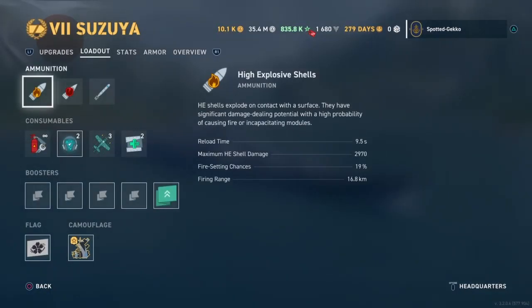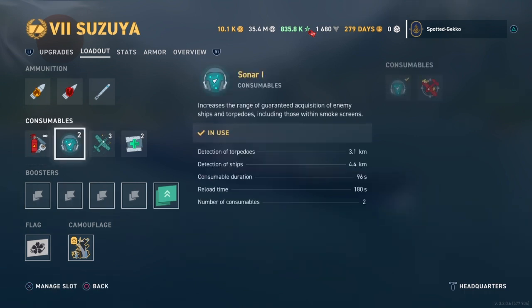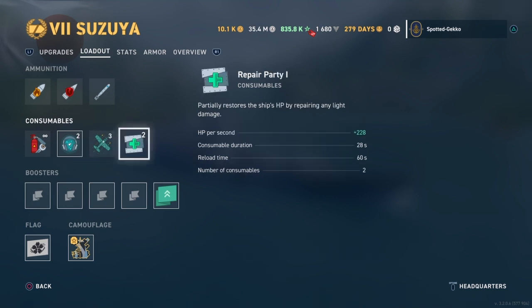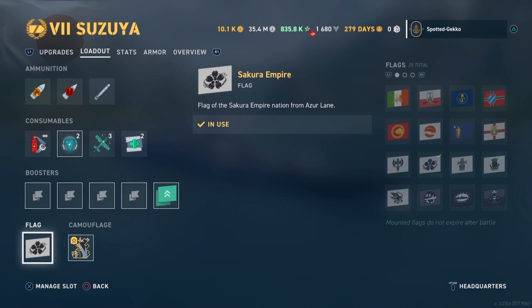Looking at consumables: standard shells, AP, torpedoes as discussed. You've got your base damage control party, sonar with two charges — 4.4km ship detection and 3.1km torpedo detection. On board we have a catapult fighter with three charges, great for shooting down carrier aircraft. We've got two repair parties giving 228 HP healed per second. We've also got a booster and the Sakura Nation flag.